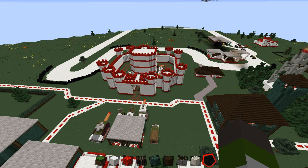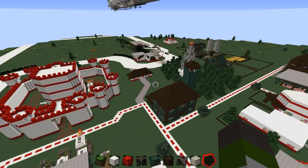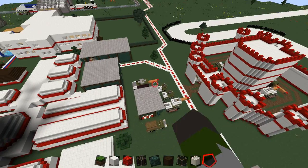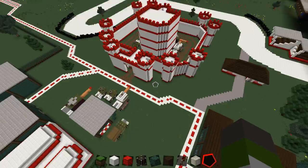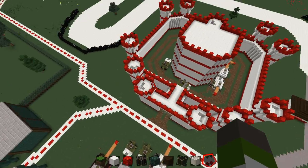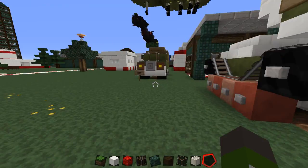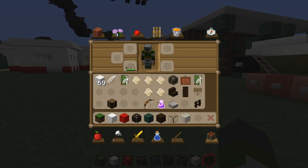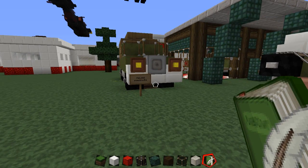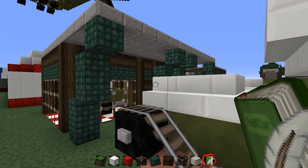Hello everyone, welcome back to Minecraft. This episode I said I was going to go over everything that's left on the ground for my side, which involves the castle, the dealership, the tank repair shop, and the ruin. Let's start with the military dealership because it makes the most sense — then you'll know exactly what vehicle is which.